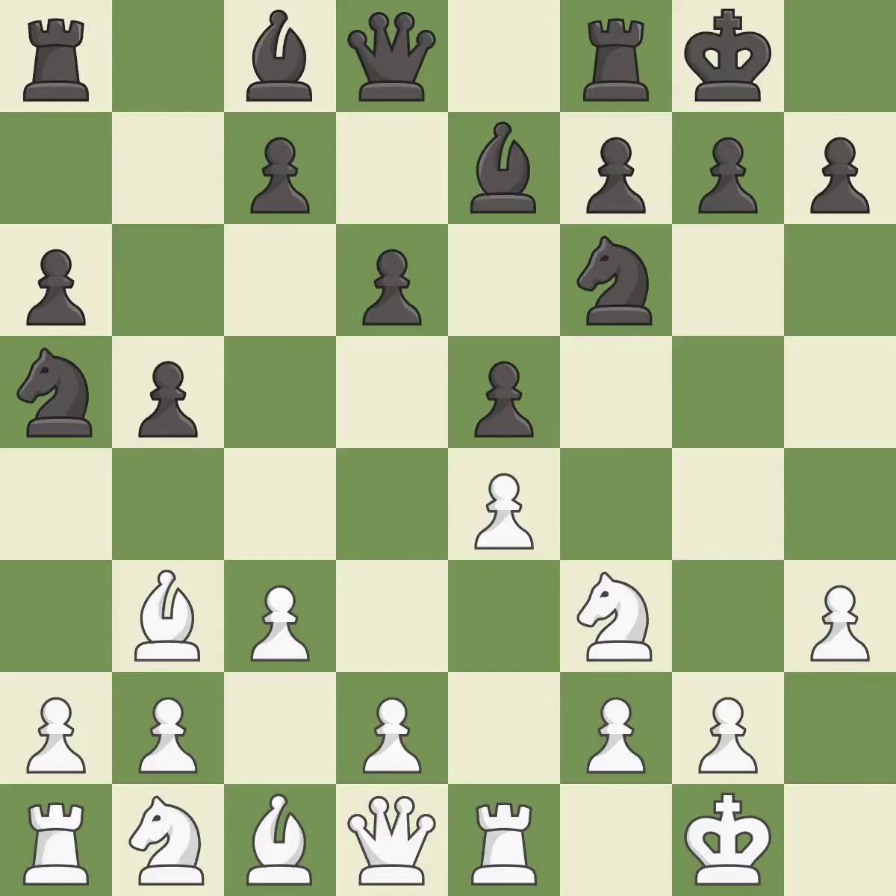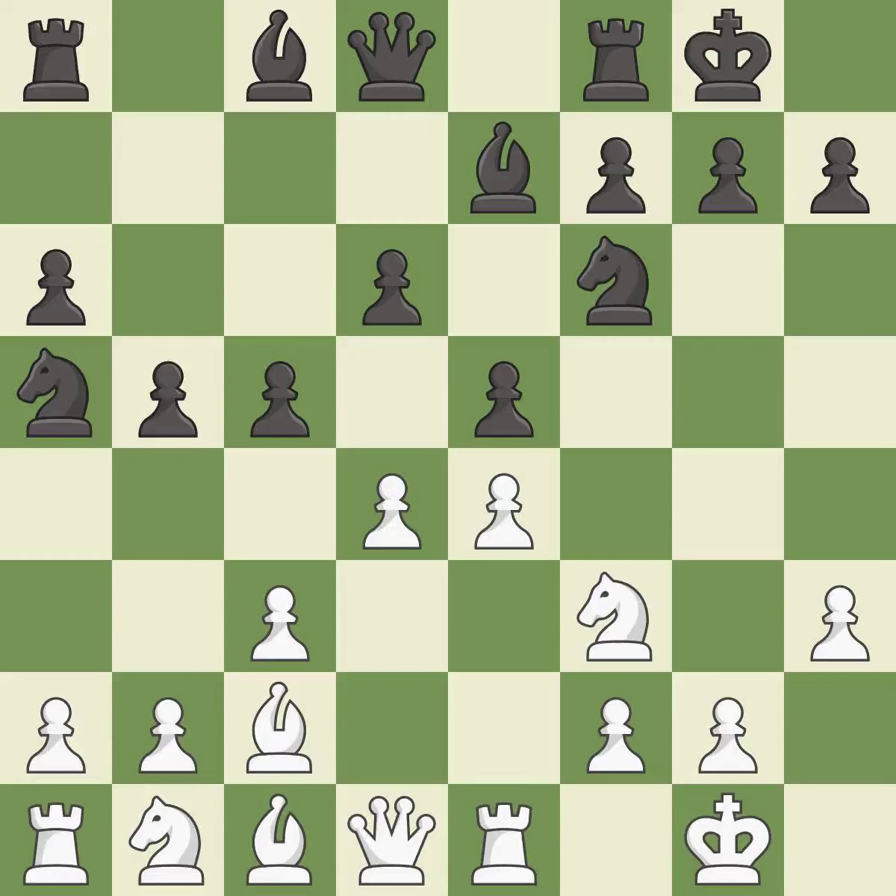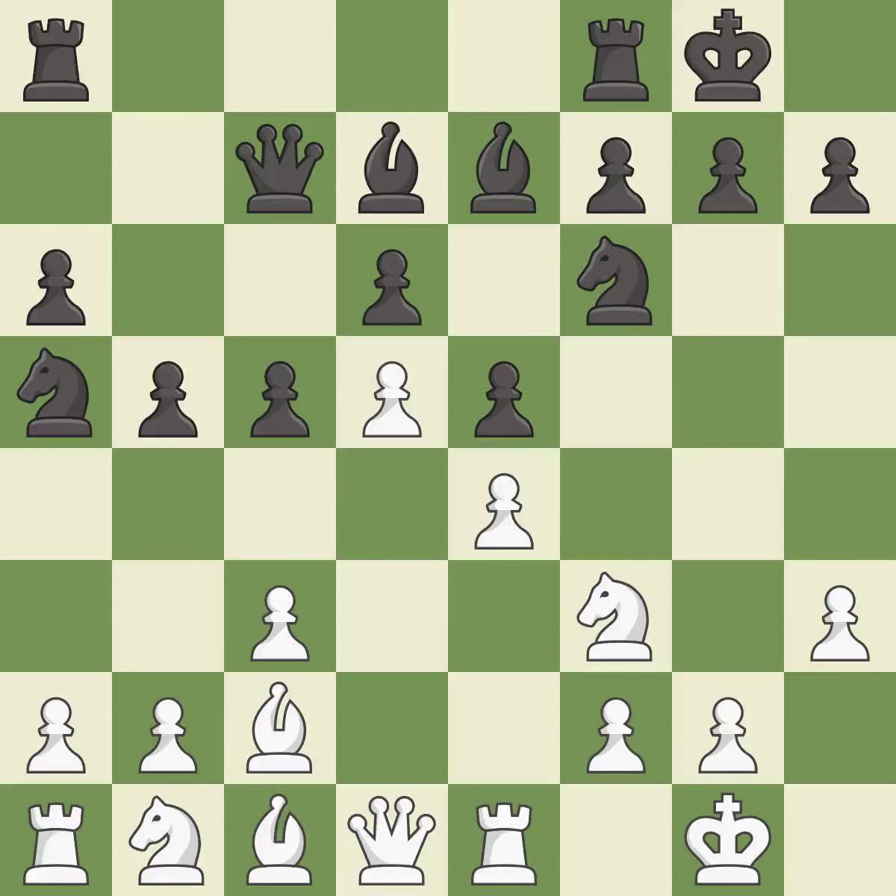Na5 attacks the bishop and allows black to play the c5-pawn push. Bc2 retreats the bishop and supports the e4 pawn. c5 takes space on the queen side and controls the d4-square. d4 takes space in the center, attacks the e5 and c5 pawns, and allows the dark-squared bishop to develop. Qc7 develops the queen, protects the c5 and d6 pawns, and opens up the d8-square, connecting the rooks.